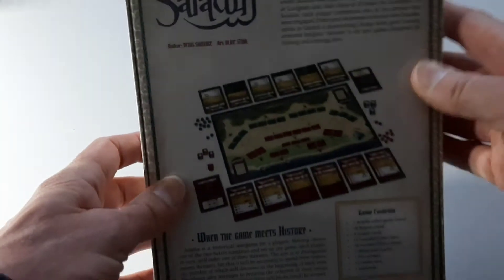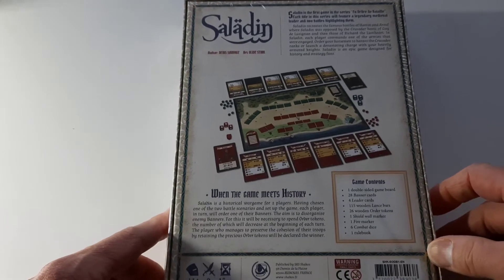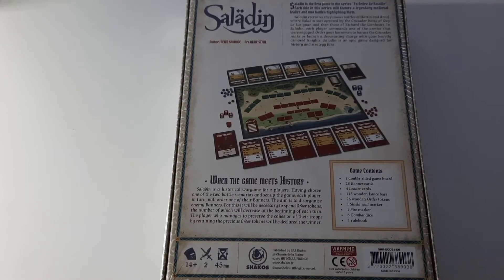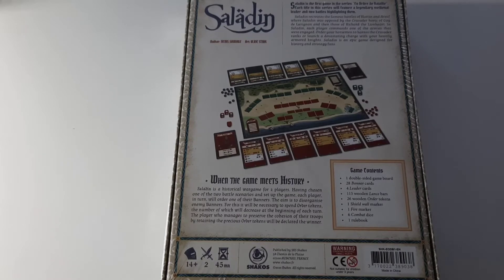You can tell before I take the wrapper off that it's really nicely done. 45 minutes, ideally two players — a short time, small footprint game. We're going to be fighting over the Battle of Hattin and Arsuf, with characters like Guy de Lusignan, Richard the Lionheart; basically Crusaders and Saladin locked in combat. It looks really interesting, and reminds me on the face of it of some of the Worthington games coming out of late, like Chancellorsville.